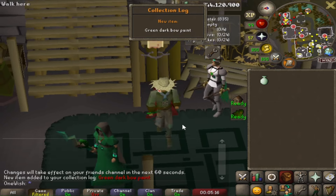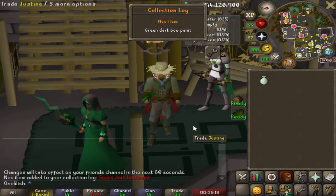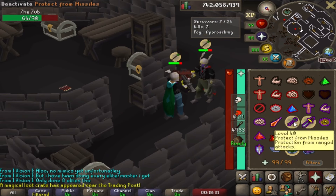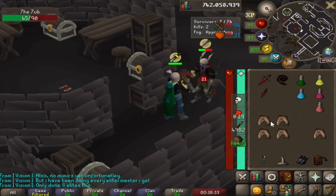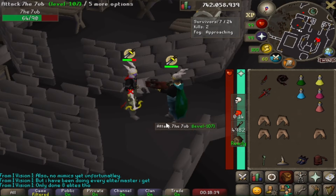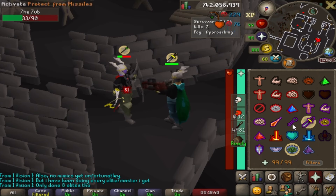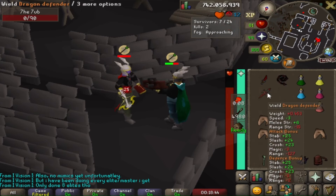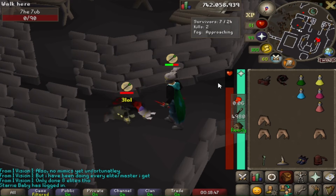The very first item from LMS: the green dark bow paint. A lot of people who play LMS use all three combat styles, but I think it's just hard work using ice barrage, so instead I take vengeance. I'm at a disadvantage but it's working for me and I've killed a bunch of good players with my laid-back strategy. 51 with a ballista — this thing hits so high even through prayer.